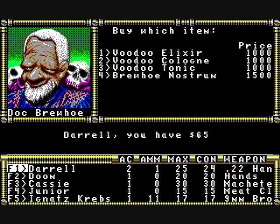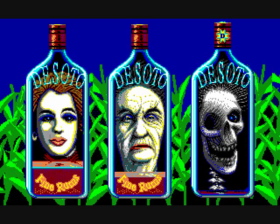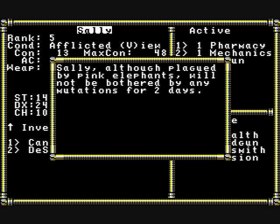There are some cool graphics in the game which show signs and advertisements, which are kind of cool. There are also some other things such as the ability to become mutated, and there are certain items such as de Soto rum which can put your mutations into remission for a couple of days.